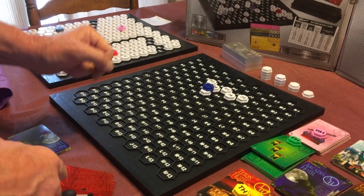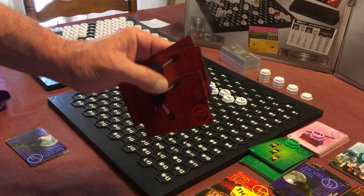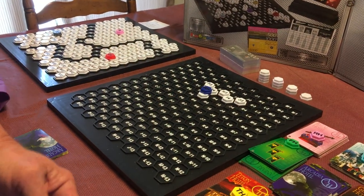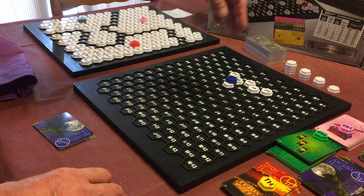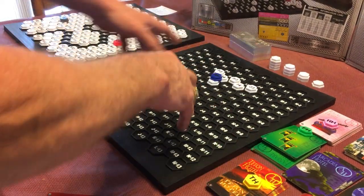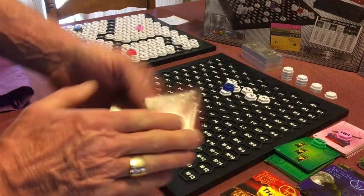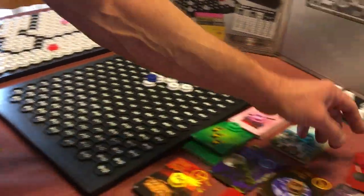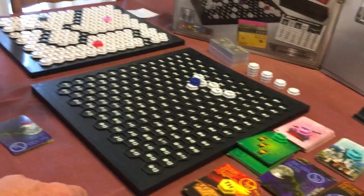Once the company is gone, players decide what to do with their shares — they can sell them back to the bank or keep them if they plan to open that company again. If they have a tile positioned to reopen, they may keep the shares; otherwise they sell them back. Seven shares at $400 each equals $2,800 to reinvest.